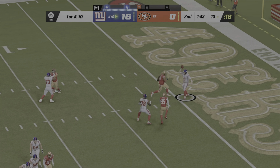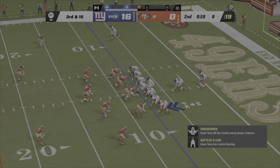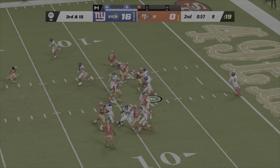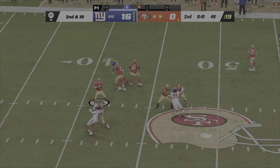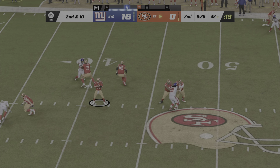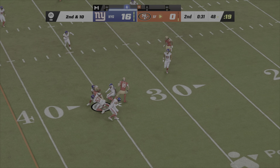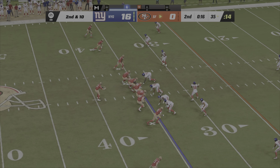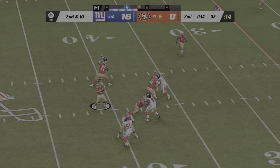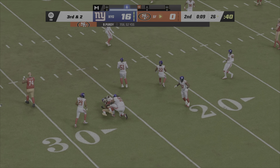Here's Jones on first and ten — they'll set up the screen to Barkley. On third down, Barkley, and a short pickup here. Purdy — complete. Just keeping the play alive, man open — that's Debo Samuel. Purdy sets up to throw again, that's over the middle and caught by Ayuk. He's brought down.